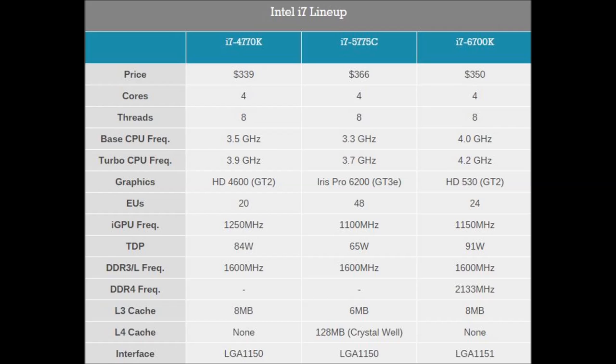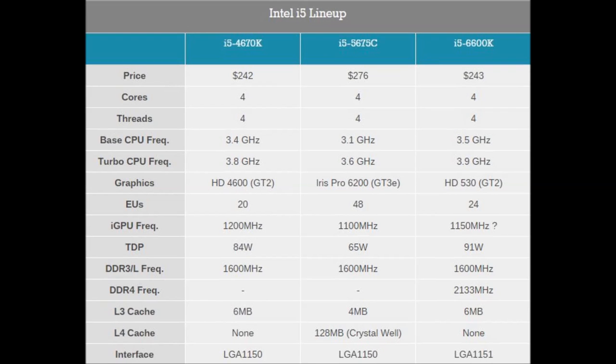The 6700K is a 4-core processor with a base clock of 4 GHz and a turbo frequency of 4.2 GHz. The 6600K has a base clock of 3.5 GHz and a turbo frequency of 3.9 GHz.